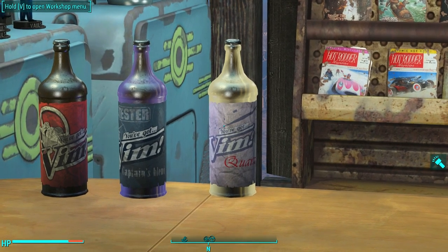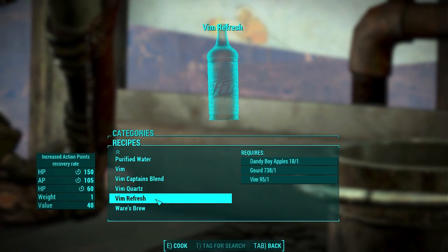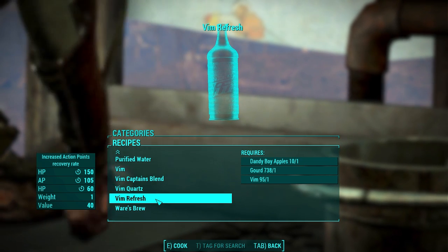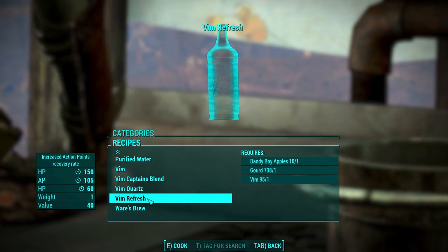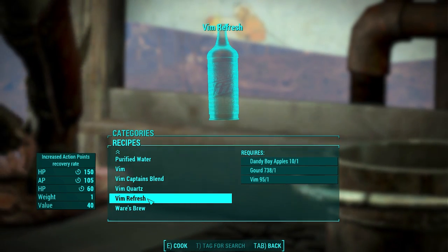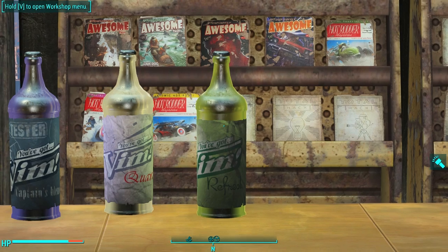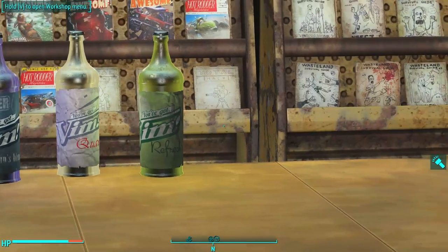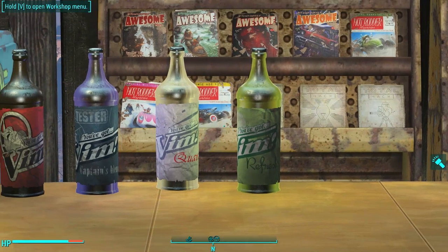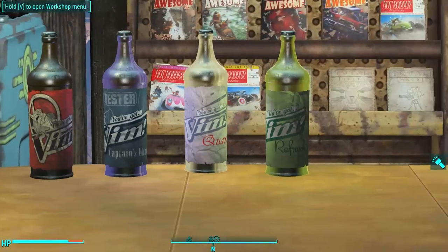Vim Quartz has a really nice glow — in a dark room you can see one hiding from a mile away. Next we've got Vim Refresh: increased action point recovery rate, another wonderful drink for a sniper build. It stacks with Jet Fuel which means AP regenerates incredibly fast — 150 HP and 105 AP. It's got a lemon-lime or Mountain Dew look to it, and it glows just like Nuka Cola Quantum. The Captain's Blend, Quartz, and Refresh all glow, though regular Vim doesn't.